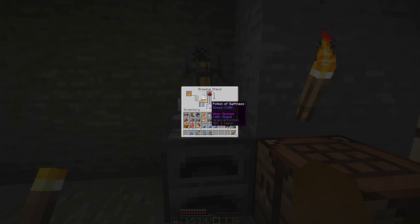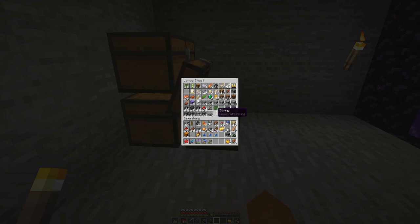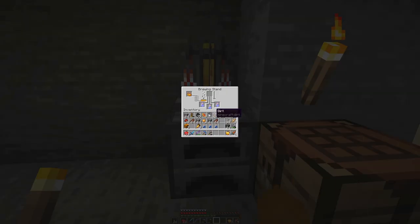We'll also chuck in one redstone dust, and that will give us speed potions. Over here we will craft ourselves some golden apples — we can manage seven, that will have to do. First batch is done, so let's put in the second one. We need the awkward potion first.